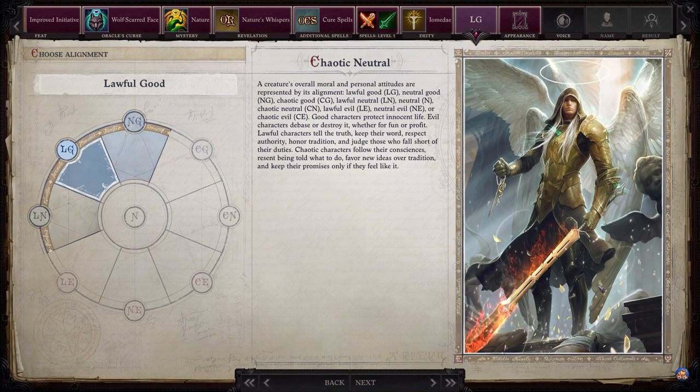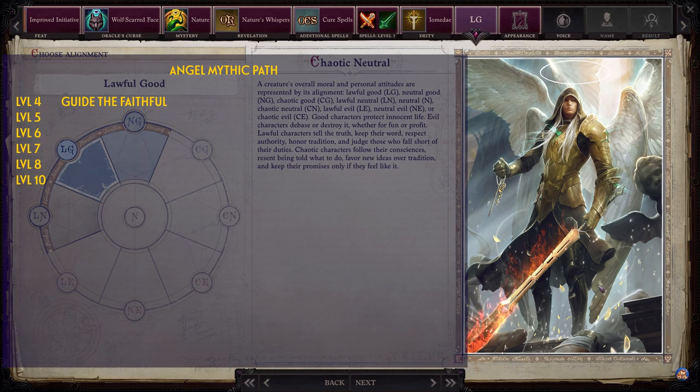For Angel Mythic Path Abilities, note that these skip some levels — if you have the option to pick more than the guide provides, pick what feels most appropriate or fun. Level 4: Guide the Faithful. Level 5: Piercing Rays. Level 6: Everlasting Flame. Level 7: Unfailing Beacon. Level 8: Speed of Light. Level 10: Demon Bane.